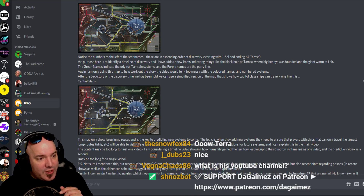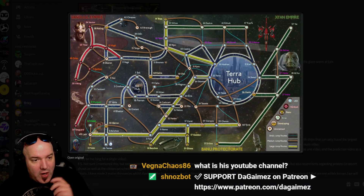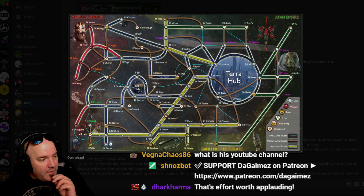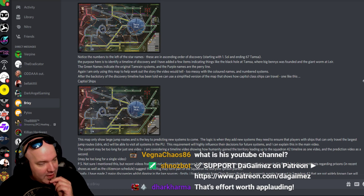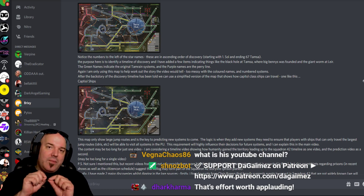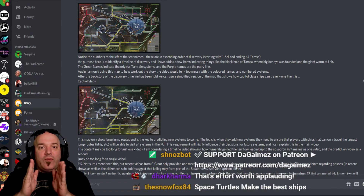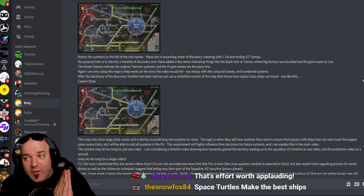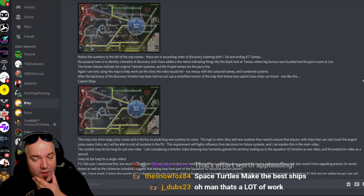I also put his YouTube channel down below in the description. Notice the numbers to the left of the star name — he's talking about the small numbers that you can see. There are numbers that he has added since the last time he showed this to me, and the purpose here is to identify a timeline of discovery. He literally has numbered the systems according to the lore — the systems that have been discovered from the first to the last.